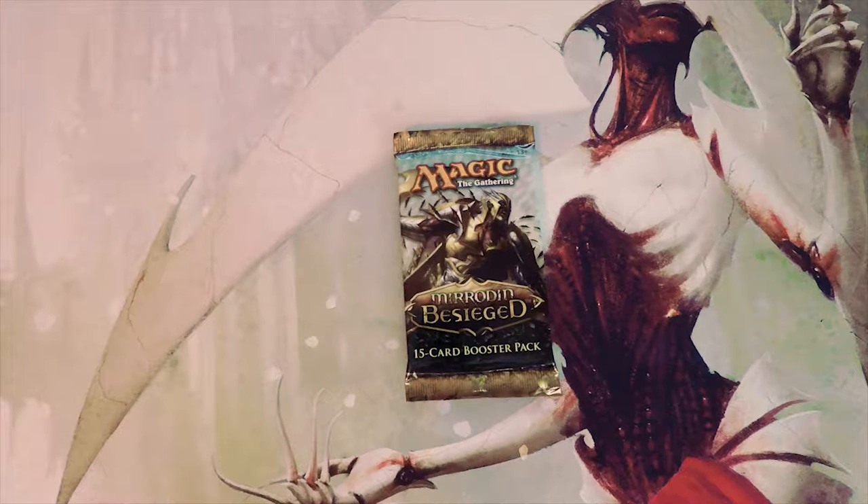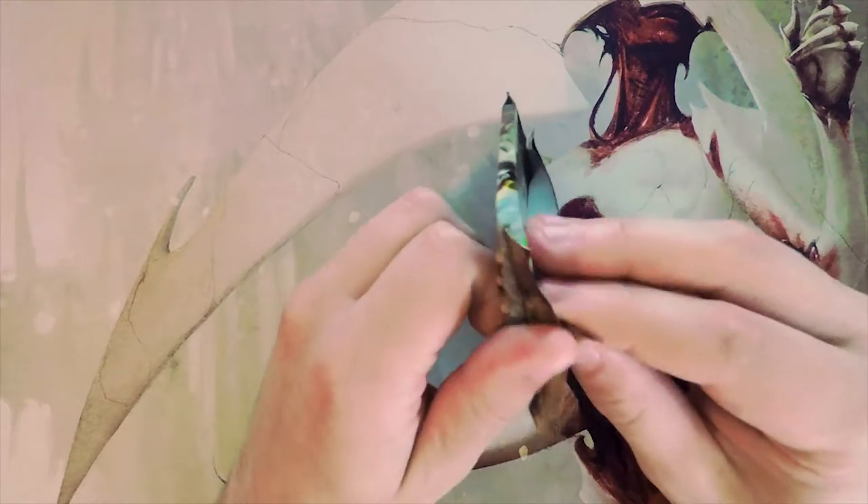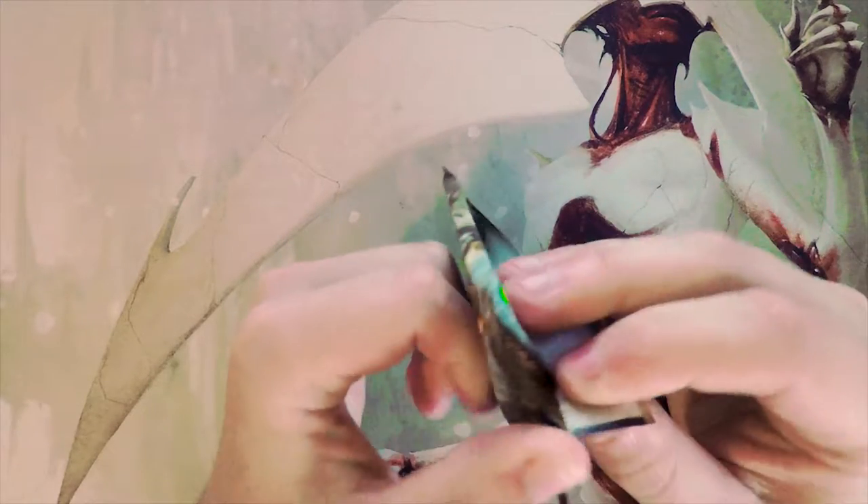Welcome to the next Crack a Pack video. Today we're opening Mirrodin Besieged, a great set. At the top sitting around forty dollars we have Blightsteel Colossus — in Vintage and Legacy, tinker into Blightsteel is an almost automatic win. We also have the swords, with Sword of Feast and Famine at forty dollars, Inkmoth Nexus around twenty-three dollars, and Tezzeret, Agent of Bolas at twenty — a personal favorite planeswalker.